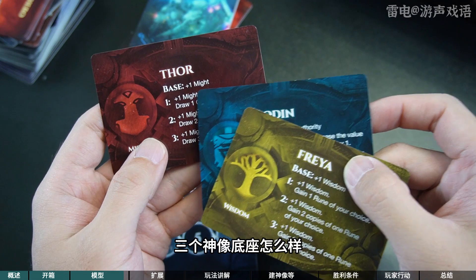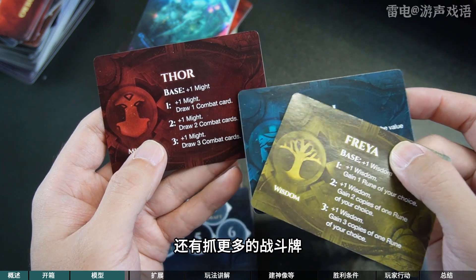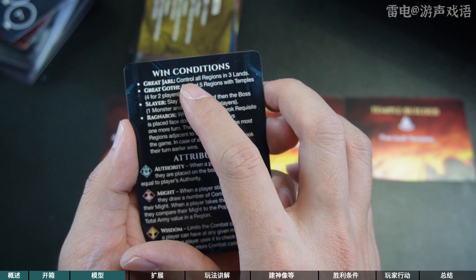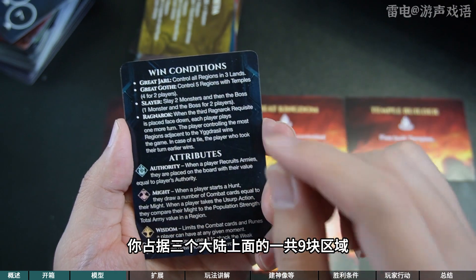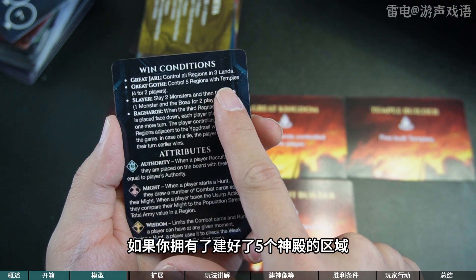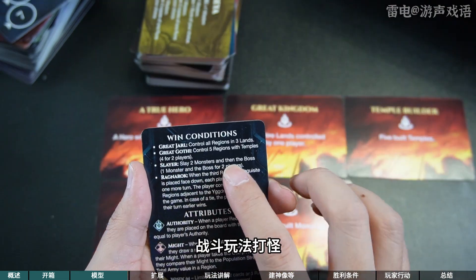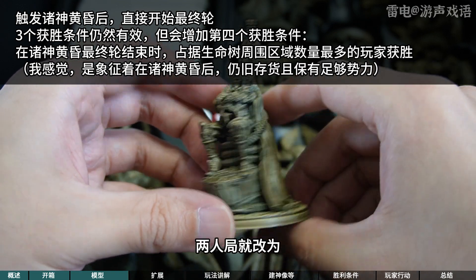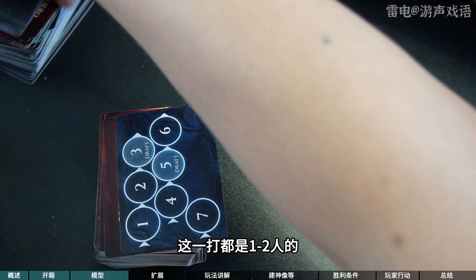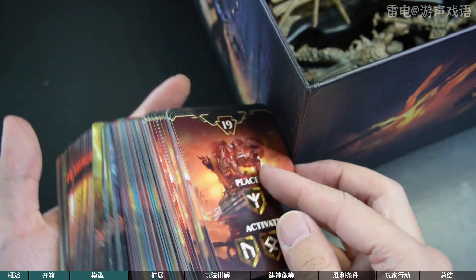三个神像：一级的时候怎么样，二级的时候怎么样，三级的时候怎么样，可以给你增加属性还有抓更多的战斗牌。第一个获胜方法是抢地盘，游戏有很多块大路，每块大路有三个区域，你占据三个大路上面的共九块区域你就赢了。第二个条件是建神殿，如果你拥有建好了五个神殿的区域你也就赢了，两个人玩就减少到四个。第三个获胜条件是打怪，只有打败两个怪物的人才有条件挑战洛基，打败洛基之后你就获胜了，两人局就改为打败一个怪物就有条件挑战洛基。这一打都是一到二人的，还有Automa，然后这一大打就是多人游玩的。